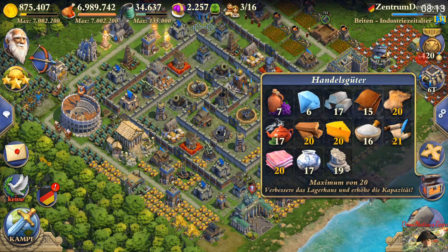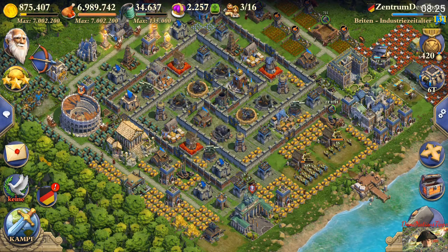The amount of trade goods you can hold really depends on your age and research stage. You'll start with about four to six maximum trade goods in the Classical Age, and in every age you can one-time upgrade your storage building, which increases your total by two.